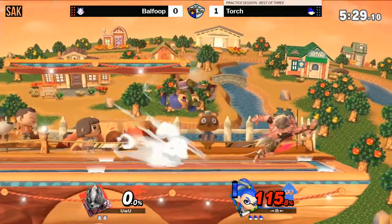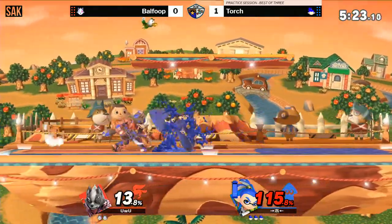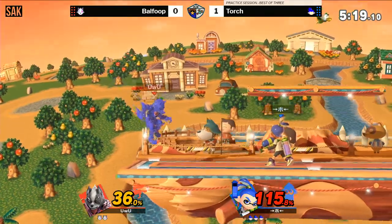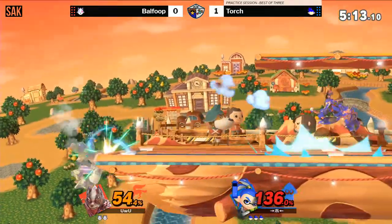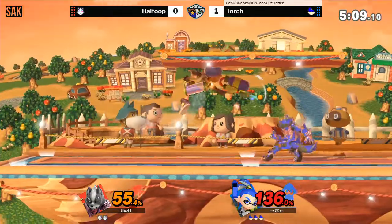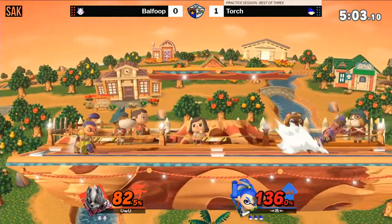Not a fan of those back airs because it's very laggy on the whiff. He might as well just empty hop. Great punish on the jab — he's got full ink on. Great landing with the splattershot. He messed up an adaptation from the parry earlier, so now he's like, screw landing with back air into shielding — it keeps him safer than if he actually committed.